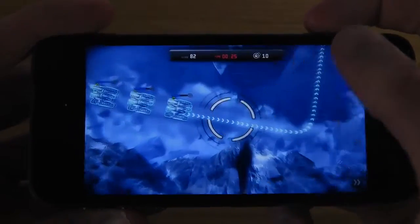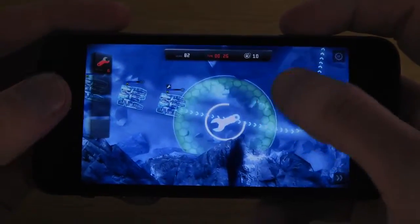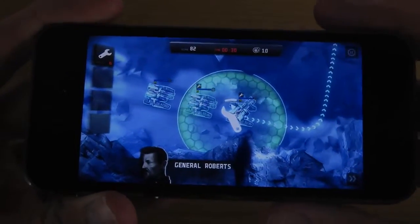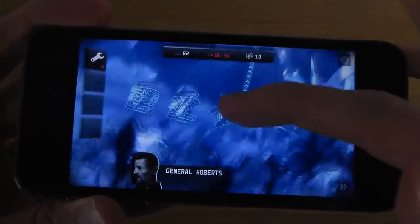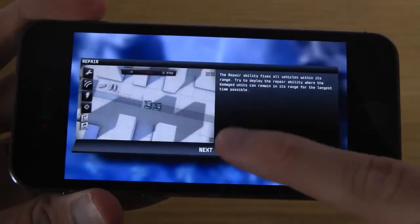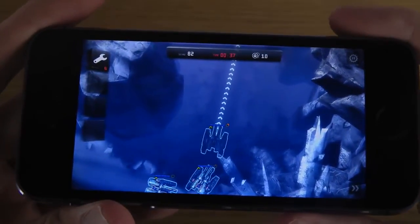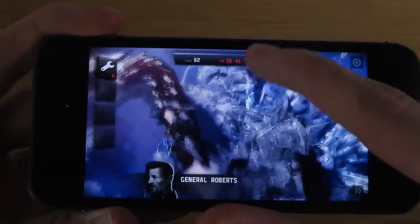So now you'll be able to launch these like health things, at least here in the beginning, and it will heal your cars. And there you get a tutorial on how that works. You can also zoom out here and look at the amazing graphics.